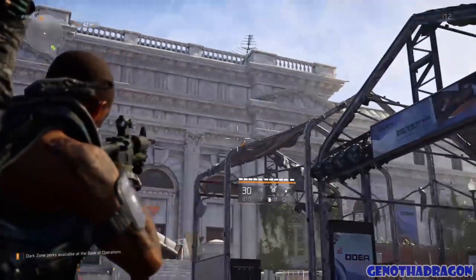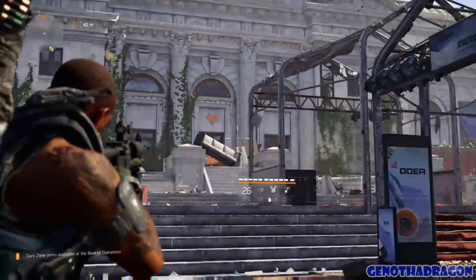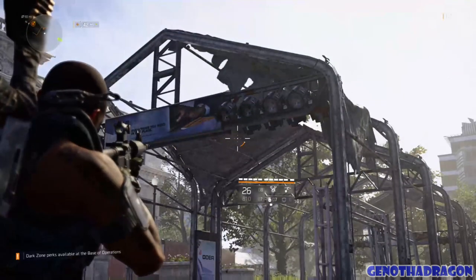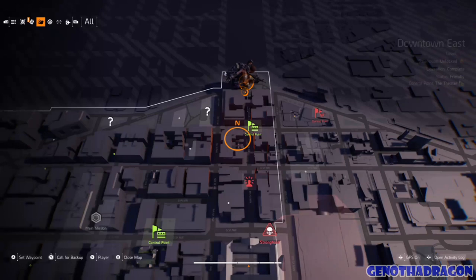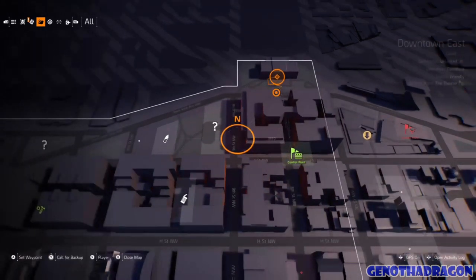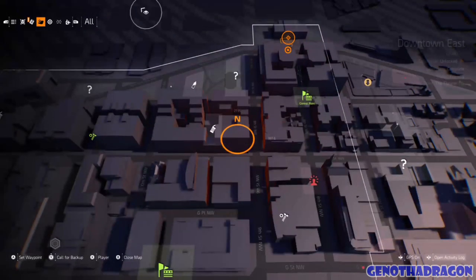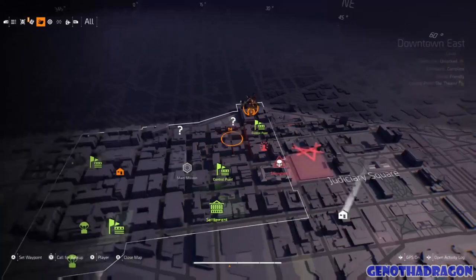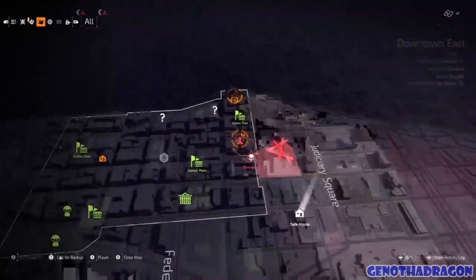Here's the big department store — it actually looks like a museum. You can see the Odea signs there. This is where the Odea Retail Store mission takes place. If you have all the control points unlocked, which you should, it's just due north of the Red Dragon control point — the northeastern-most point of the Downtown East area. You can see that in the upper right corner, and there are stations to all the other points there.